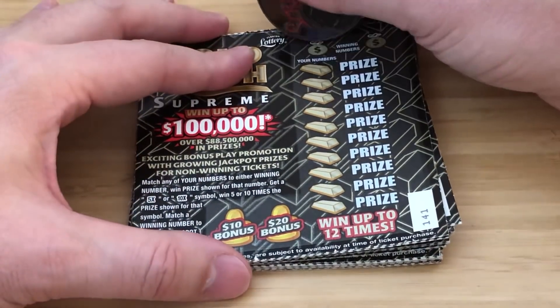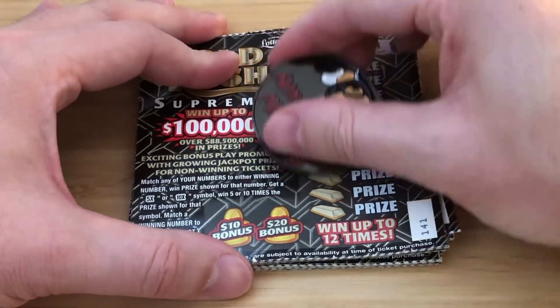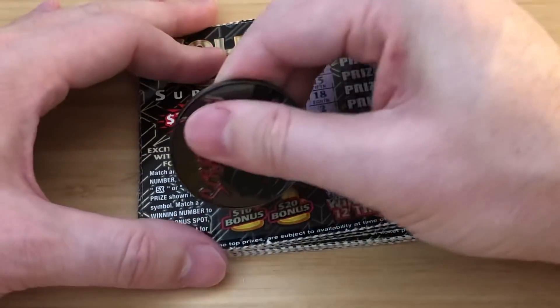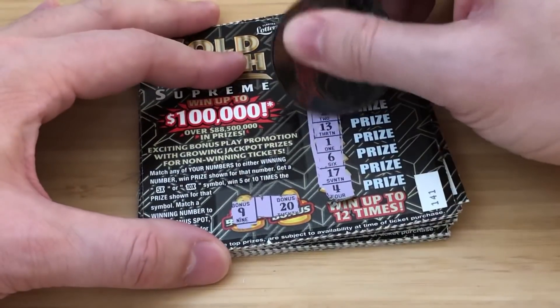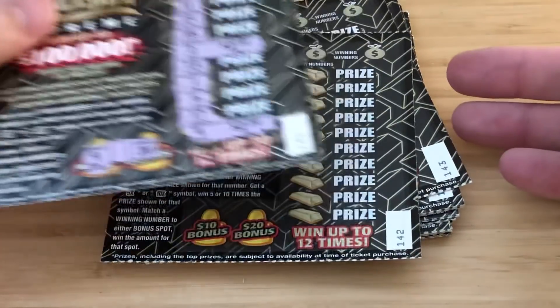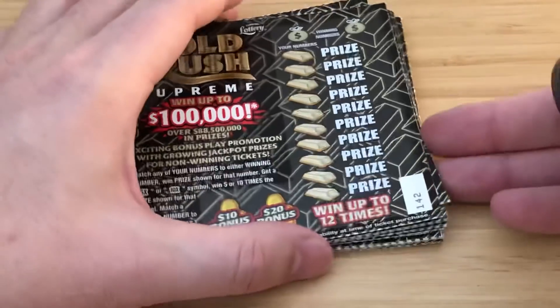Ticket 141. I need a 2 or a 4. We have a 2 and a 4, that's good. Let's check the bonus — 9 and 20. That's 2 bucks, and 2 bucks again. We got 4 bucks back so far on 50 spent. Let's keep this hot streak rollin'.